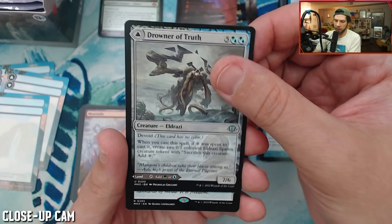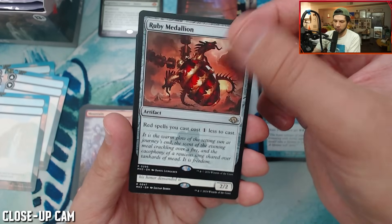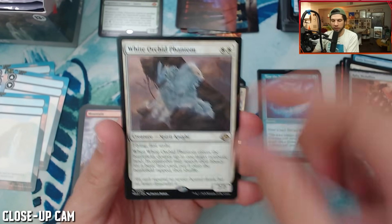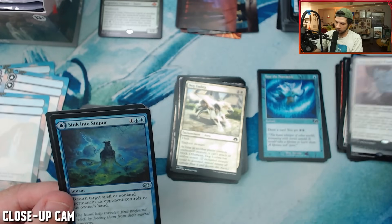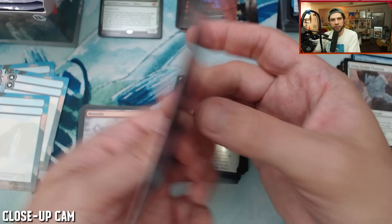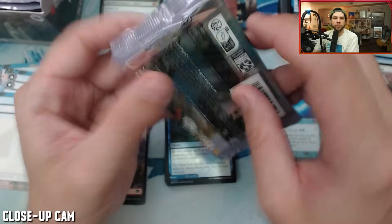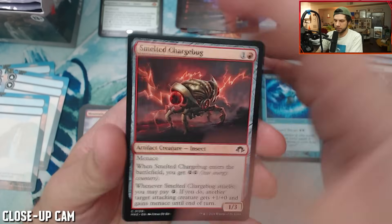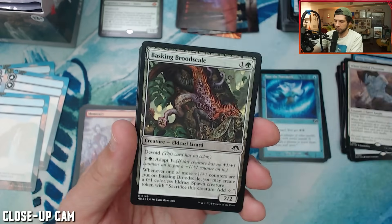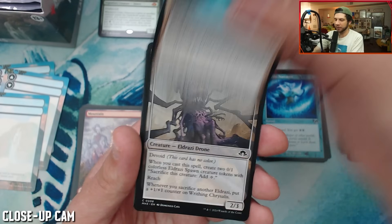A Ruby Medallion! This is a fun medallion as well. Can we find the blue one? And a White Orchid Phantom — this is another card that I think is so sweet. A foil MDFC — this is pretty sweet as well. I am into it. So far: a fetch land-less box — still looking for a fetch.